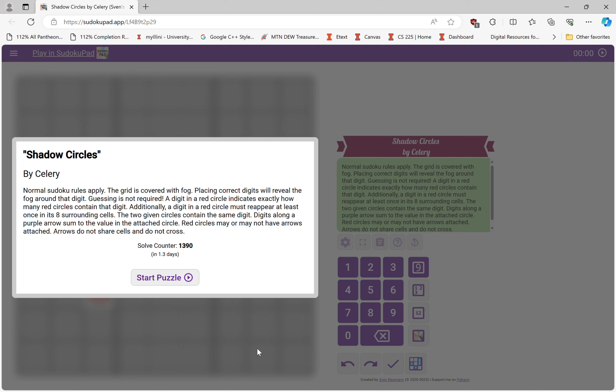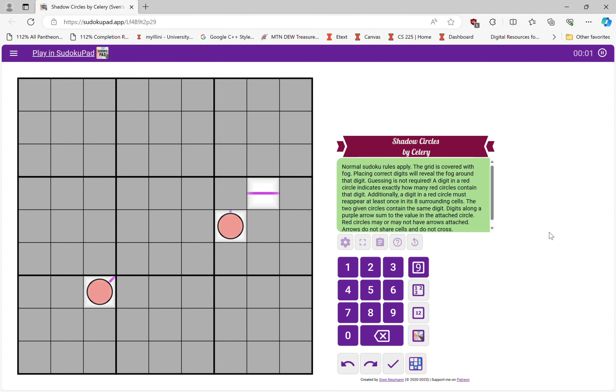Hello, I am back at it again with today another Fog of War Sudoku, once again from Cracking the Cryptic. For these rules, we have standard Fog of War stuff. Additionally, there are going to be some red circles throughout the map. Inside each red circle there will be a number. This number indicates how many red circles total throughout the grid have that number in it. And additionally, in one of the eight cells around a red circle, that number needs to reappear.